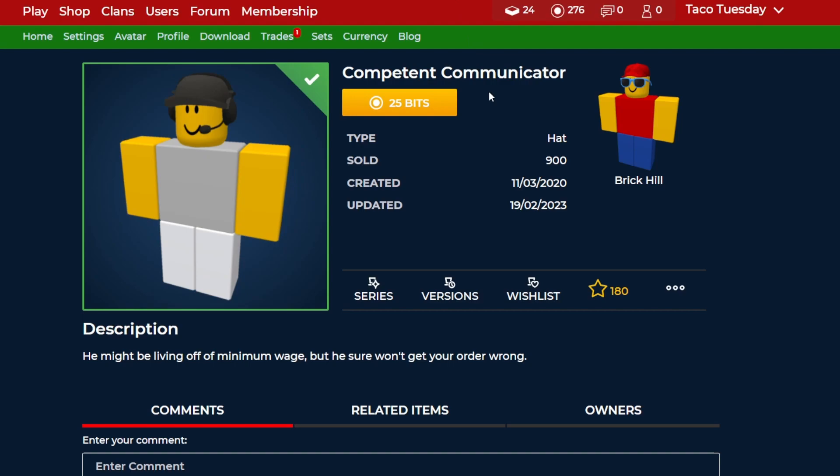Next up, Competent Communicator. This one was also a pretty affordable one, but now it is even more affordable, so if you were a fan of this and you couldn't get it, now you can actually get it for half off. It's a nice looking cheap item to get while it is discounted.